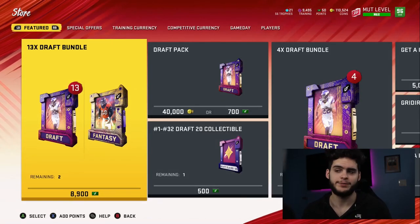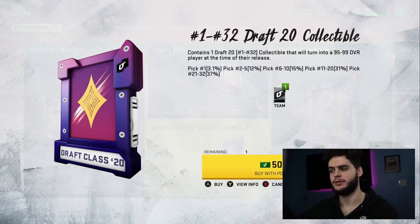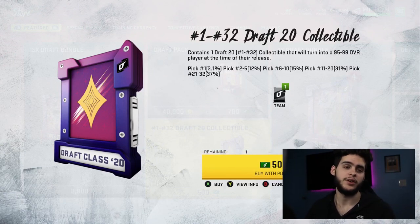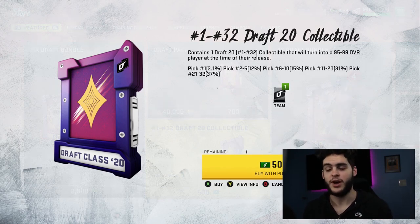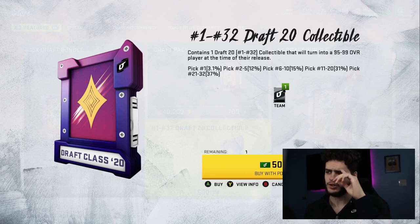First things first: if you are a money spender, come over to the store and get the Draft 2020 collectible. It's five dollars, or approximately 450 with access. The way this works is you pick one through 32 — you open this pack and get one random pick, like a random card draw. Whatever pick you get is the player you receive.